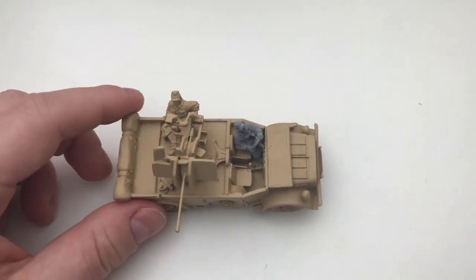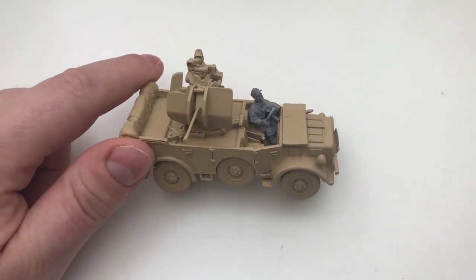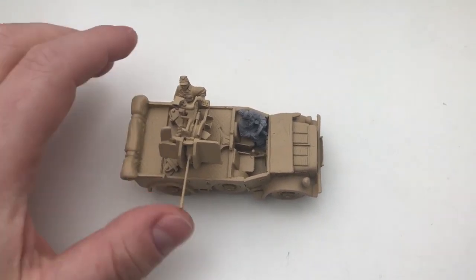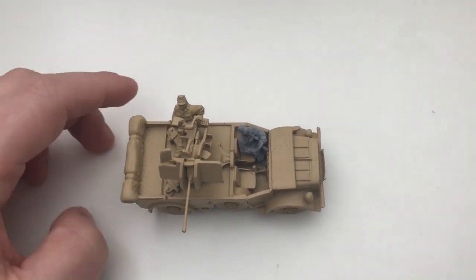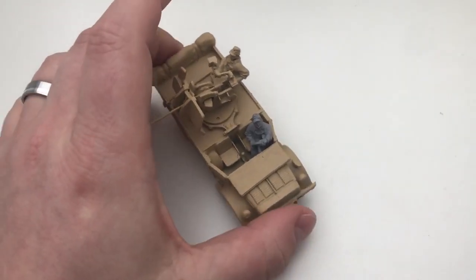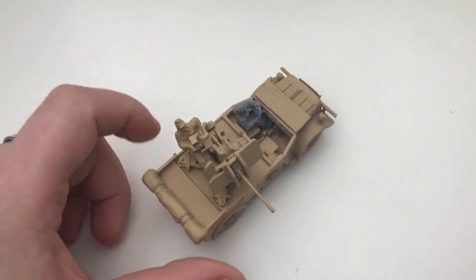As you know, I play the light Afrika Division list, and it only allows the Sdkfz 10/4 — a truck with half-track. So tomorrow in the tournament I am allowed to take this vehicle, but I will play it under the half-track rules, so only 9-inch movement. It seems fitting that in the sand a wheeled car couldn't drive as fast as on harder ground.